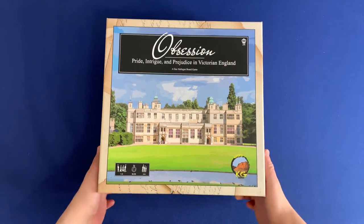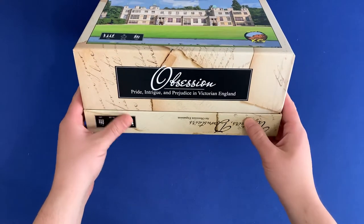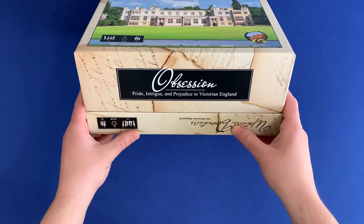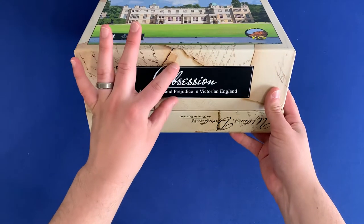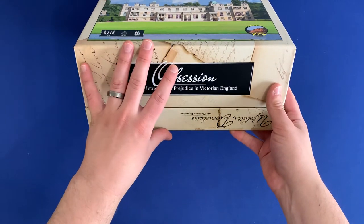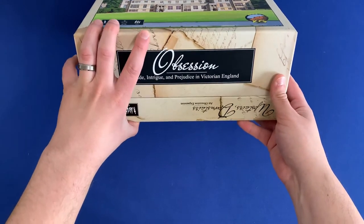First off, you need to notice that with Obsession we include the Upstairs Downstairs expansion. To do this, we actually take the top of that box and put it on the bottom, just to give a little bit of extra lift to the box itself but with no sliding. It's a thick box, so it keeps it nice and snug.